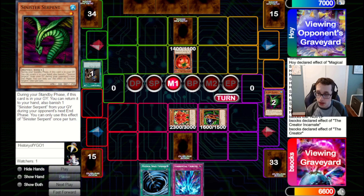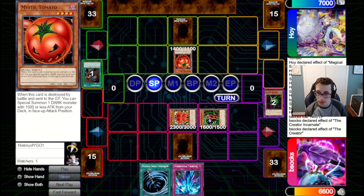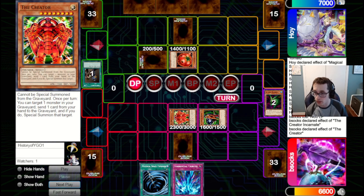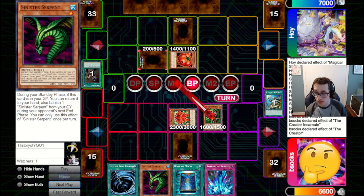We get basically free card advantage here by pitching the Serpent. We're going to bring out this Creator Incarnate in defense because Tomato can't get over it, and also we don't want something to happen where they crash the Tomato in and get a Scientist out again. We just pass back to them. We don't really want to commit TT into this board because we don't want to lose our Creator and Creator Incarnate. They're going to set one pass back to us. We add back this Serpent, and we don't have anything to bring back this time.